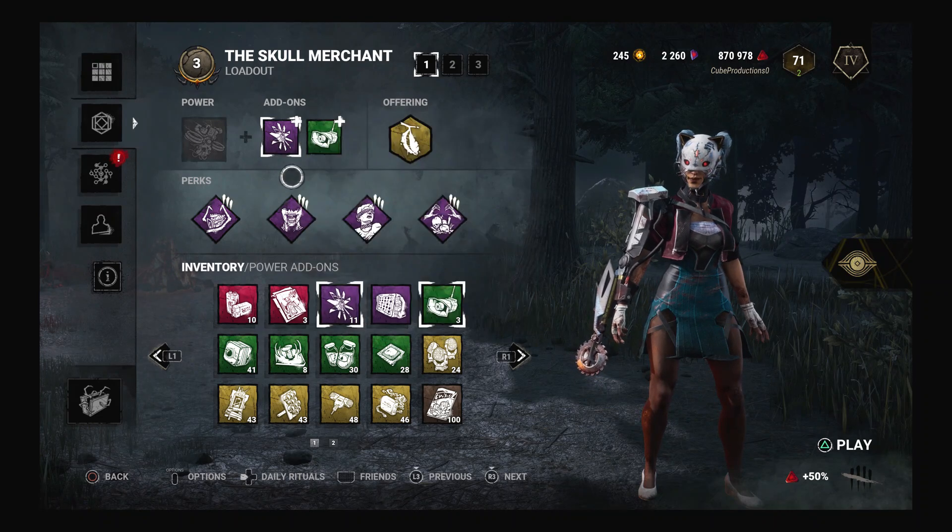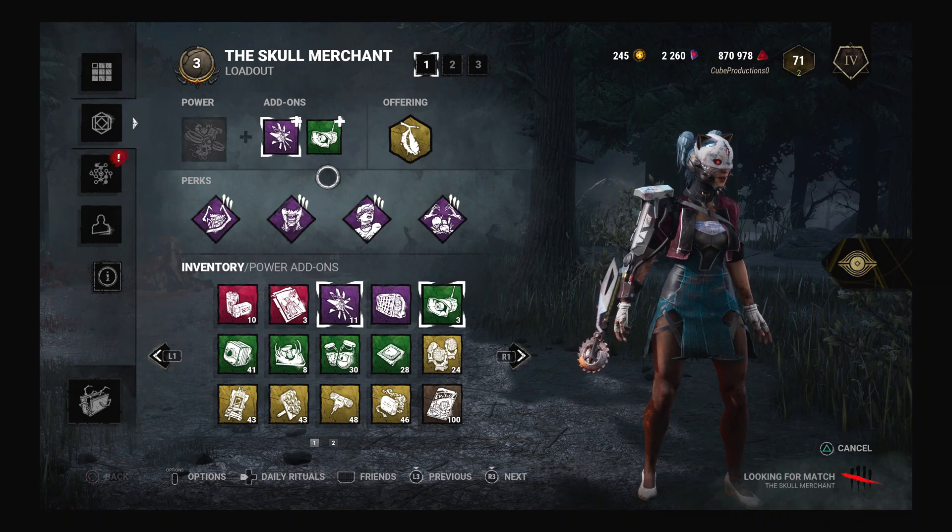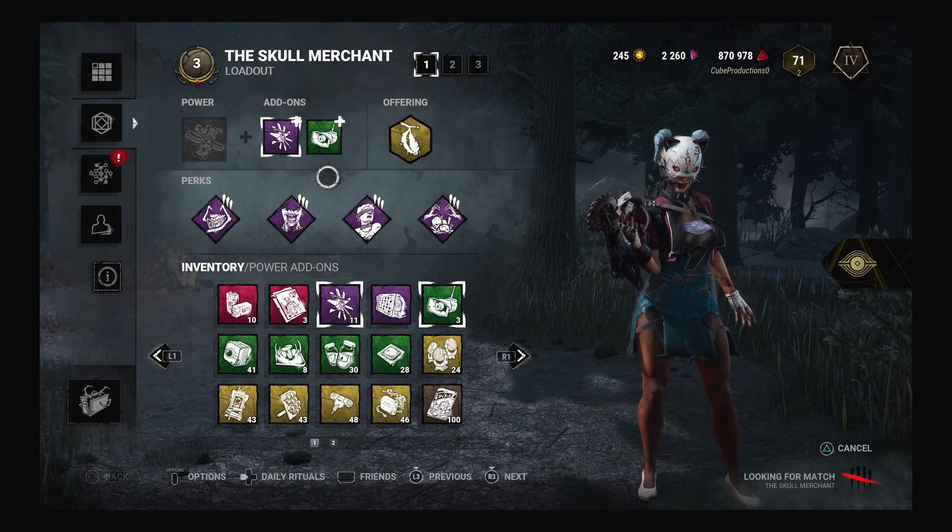We're using Browd Norris Generator, because we went into Mobius, and we have Hex Ruin, Hex Devour Hope, Hex Plaything, and Hex Pentimento. Let's get into the game so I can show you how great this build is.